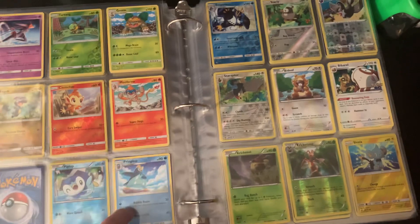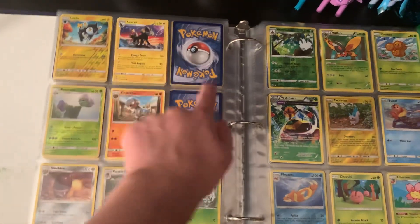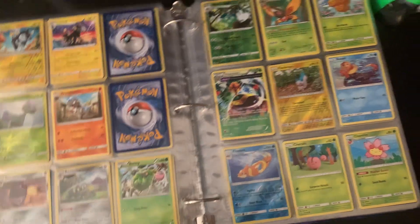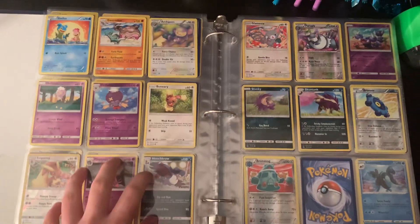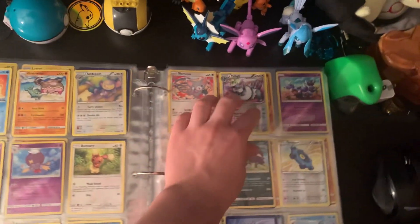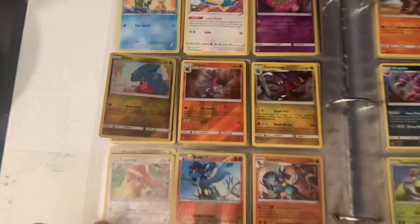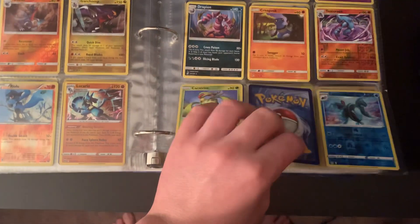But this page was done. Missing Infernape. I'm not sure what goes here — Roselia I believe is gen 3, so Roserade wouldn't come until later. Maybe this is Budew? I don't know, I'm not very familiar. But this page is done. This page is done. There's a three-stage evolution missing, and I'm not sure what goes here. I should have grabbed the notebook. I got the whole Gible line. I'm missing Finneon — because there's Lumineon there, so I guess Finneon goes here.